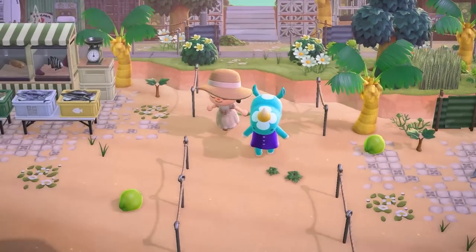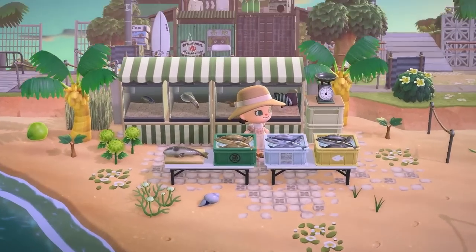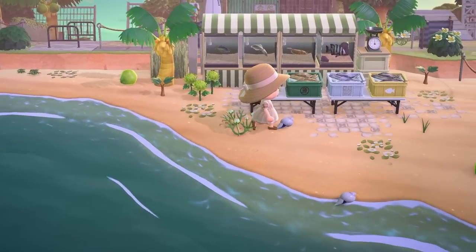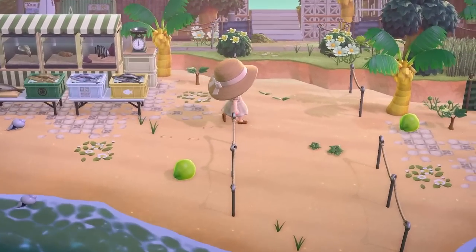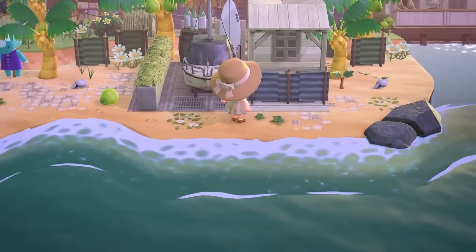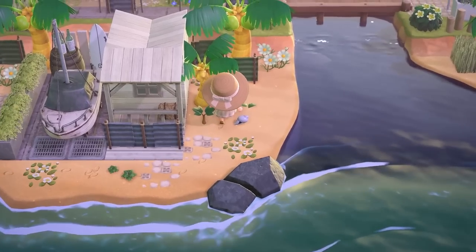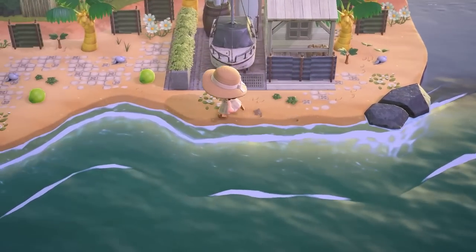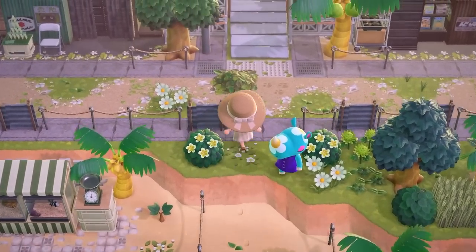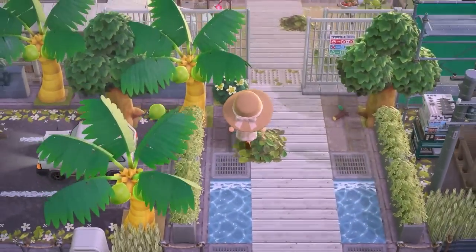Coming down here we have some more beachy builds. There's a little fish market over here - such a great job using all these different fish displayed out, along with the fish cartons and a little scale. Very realistic and very thoughtful with all the designs. Then up here look at this layout - I love the plant partitions. It's a little place to dock your boat and have a little shack for all your stuff - very beach town feel. I love imagining the villagers just interacting with all of this - they feel like they're just living their absolute best life.